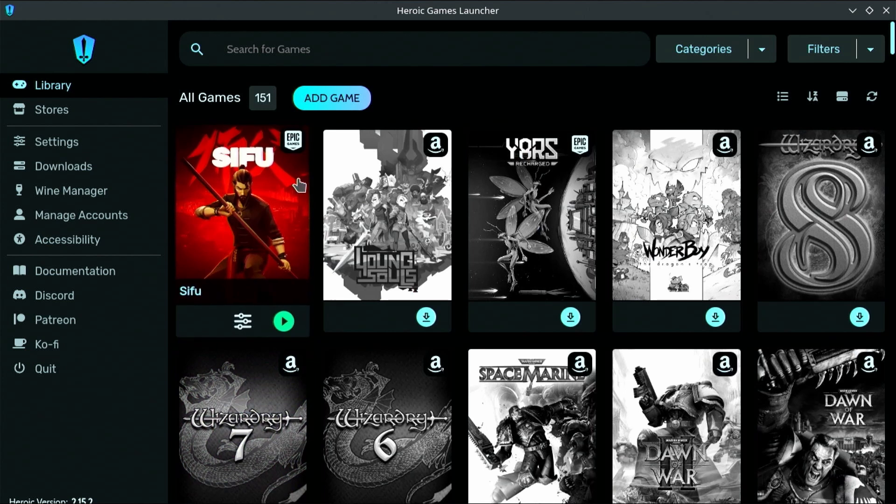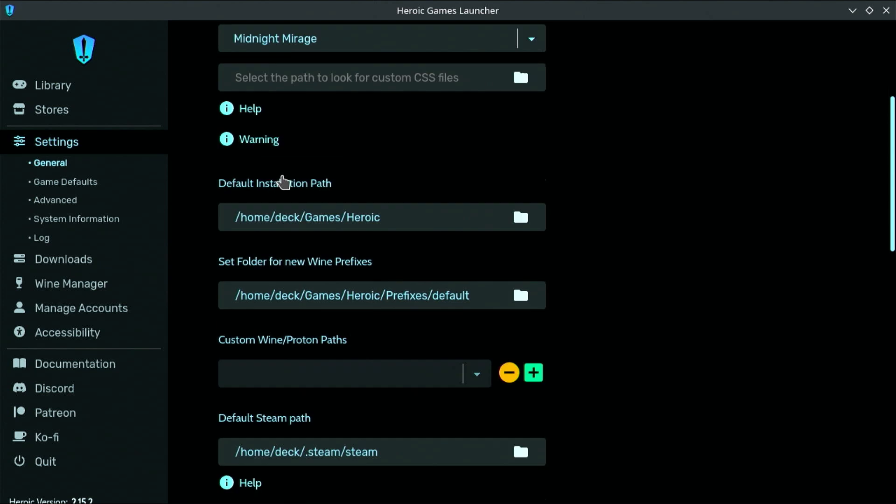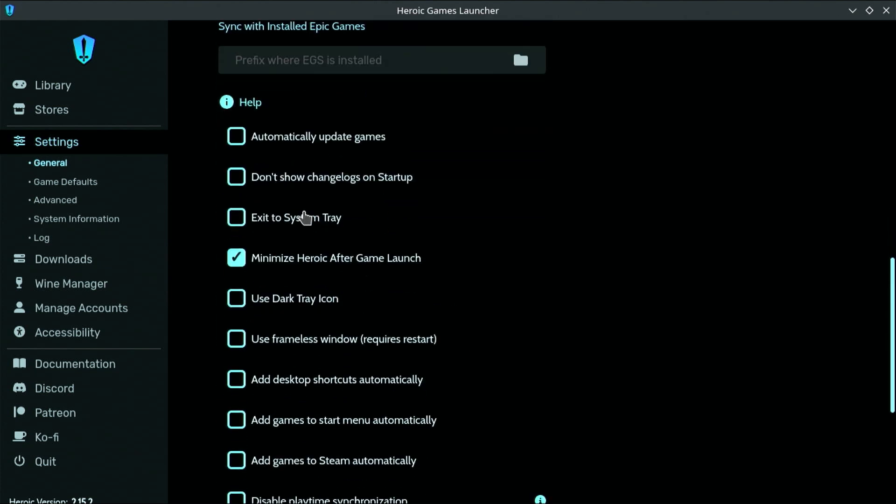Before you get to installing anything, there are a couple things you need to do. Head over into Settings and scroll down until you see this list, and make sure that 'Minimize Heroic after game launch' is clicked. For some reason, when this is not clicked, the controls on the Steam Deck just don't work well with the game — it thinks you're in mouse and keyboard mode. I was having problems with a game and it wasn't working, looked up a fix, and they recommended making sure this was selected. Since then it's worked perfectly fine.